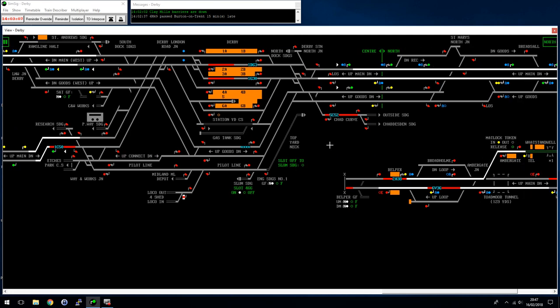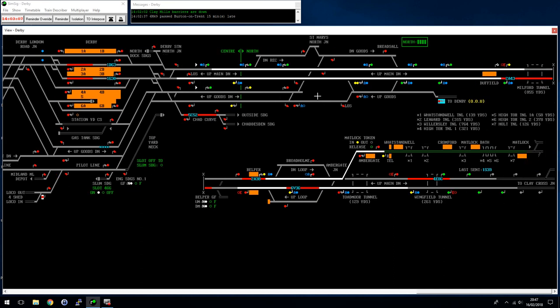Coming out the north end of Derby station, Breadsall Down Goods is a long goods loop - you can fit at least two goods trains in there if you need to. One thing to be aware of is that even class one trains rated at 90 or 100 mph seem to take a bit longer to travel along this line than you'd expect. With freights coming up here it's very easy for them to get in the way, so don't try to send a freight too far ahead unless you know nothing is coming behind. There's also a longish loop at Broadholme.